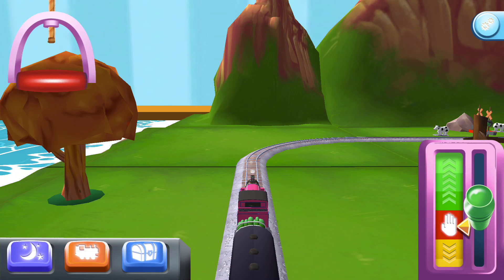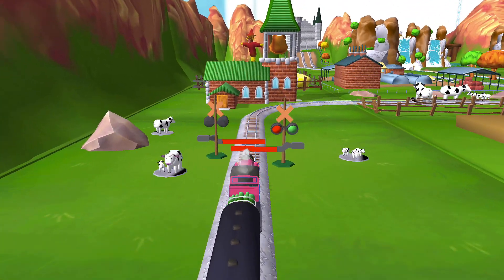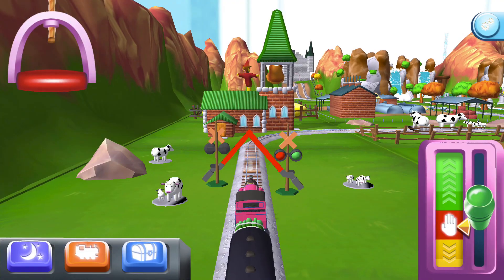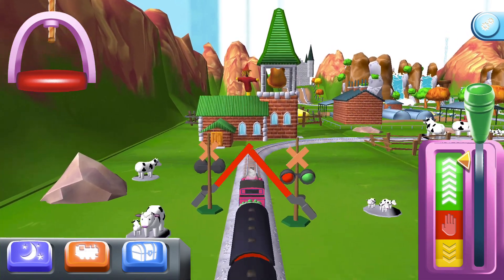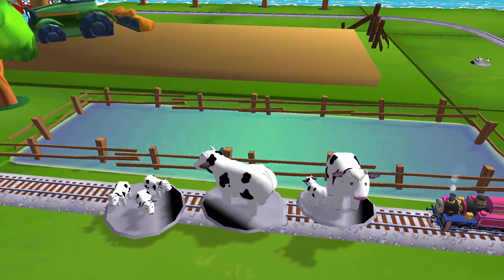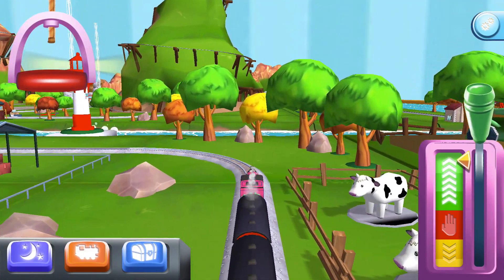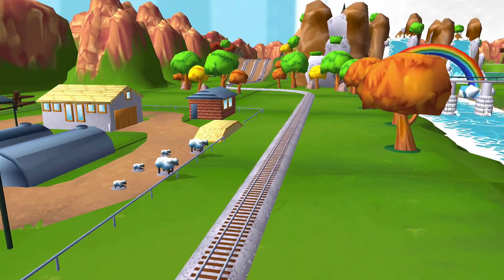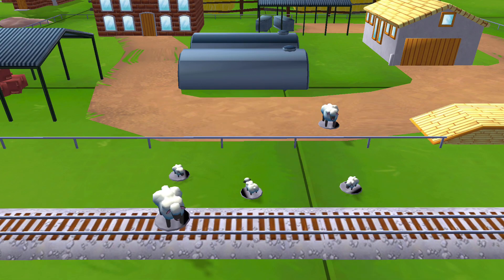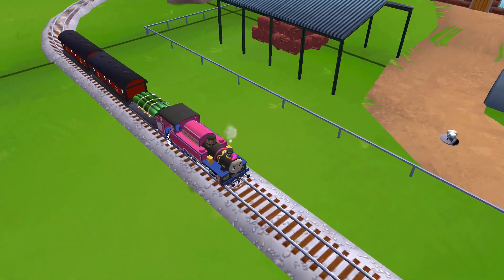Ashima. It looks like there's something blocking the tracks. Bubbling boilers — some sheep have wandered off from the farm. Can you help? That was great!